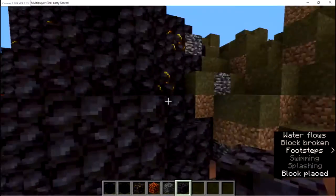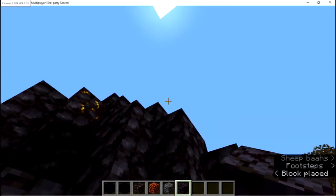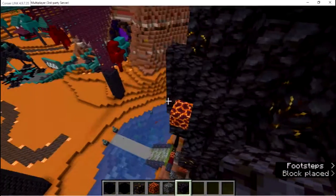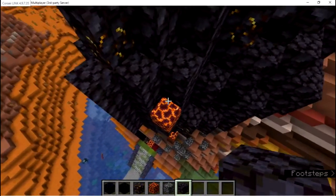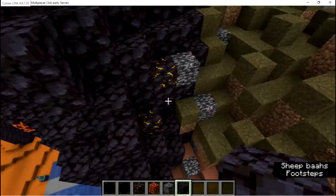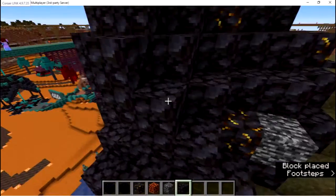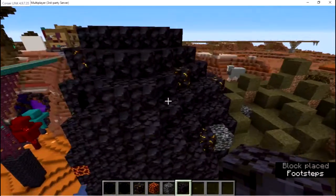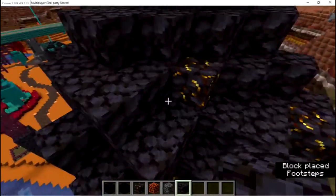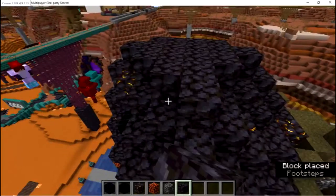That's looking better. Can you catch the magma stuff on fire? I don't know, honestly. I can get it because... fire spread is on, though, so there's that.